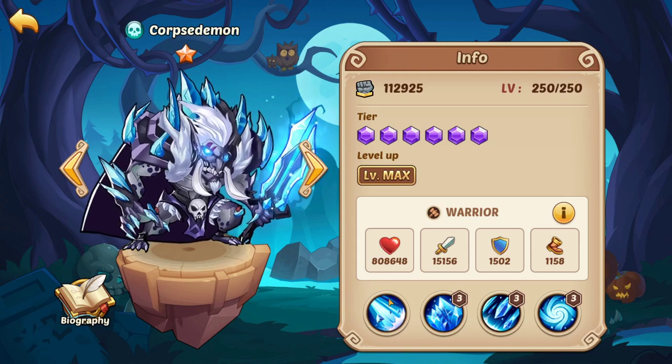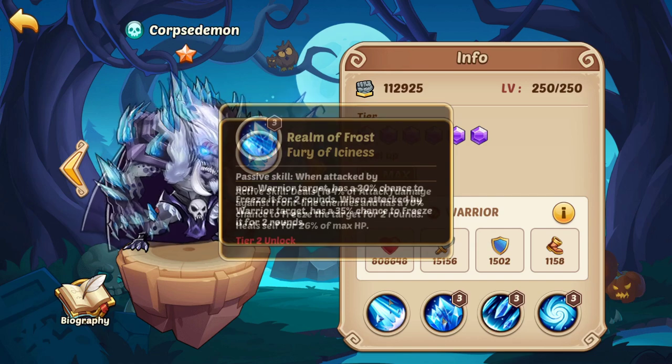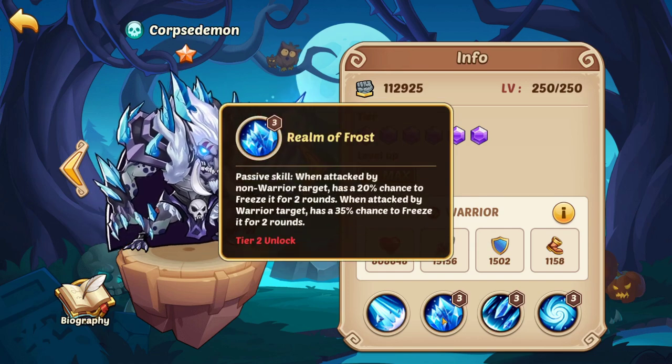The first example of direct synergy comes from 2018, before E3 was even a thing. Back in the 10-star meta, Ice Blink and Corpse Demon used to be a classic, really commonly seen team combination. Corpse Demon has a 70% chance to freeze enemies with his active skill if they're on the front line, and also has a chance to freeze enemies when he takes damage.